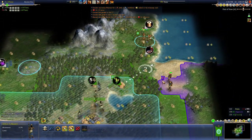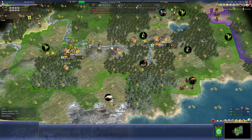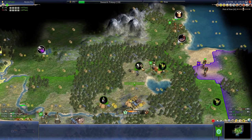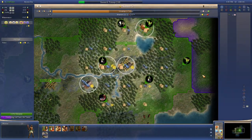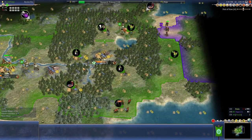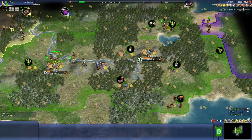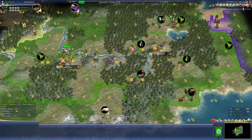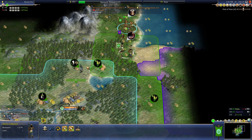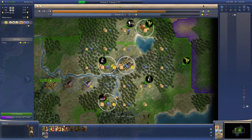I'm gonna take advantage of that and cut him off right now. This is the big difference between Immortal and Deity — you can get so much more early land on Immortal. When they start with two settlers and then get their third settler at 3000 BC you get really screwed. But this is much more chill and we can do some chilling here. We'll get the mine done.